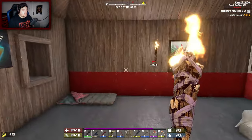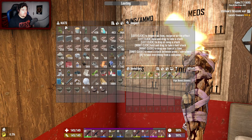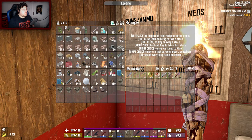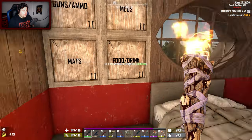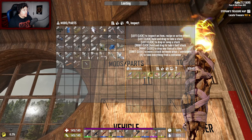Everything's thrown away. We're gonna roll with the pipe bombs in our inventory as and when we need them. Tier six fire axe, guys — I can't get over that.